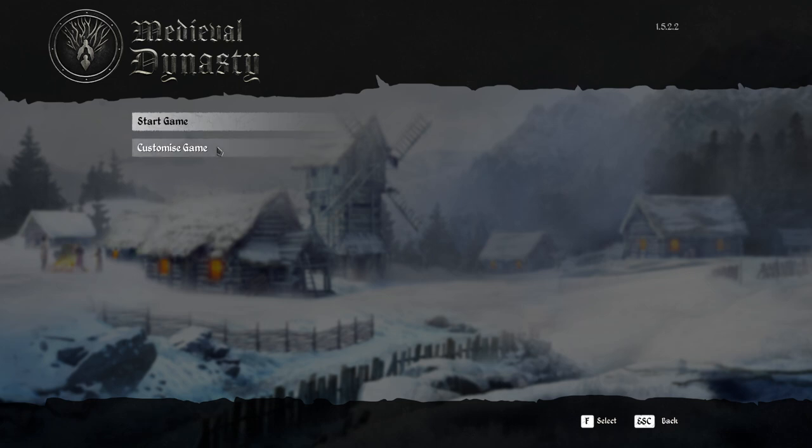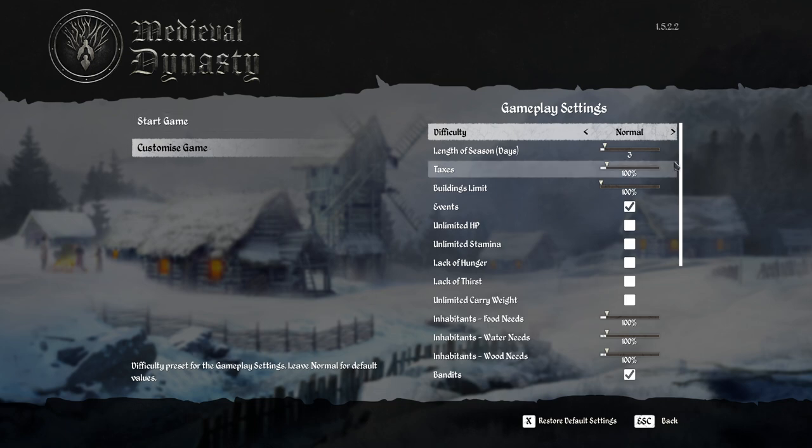So the first thing we're going to do is hit New Game. You can see there are two options: you can start the game or customize the game. I recommend in your first playthrough not to get too attached. This is a game where you can make mistakes and learn from them. I'm not going to give you the answer to just have the most amazing start straight away — part of the enjoyment is definitely through the playing and the grinding.